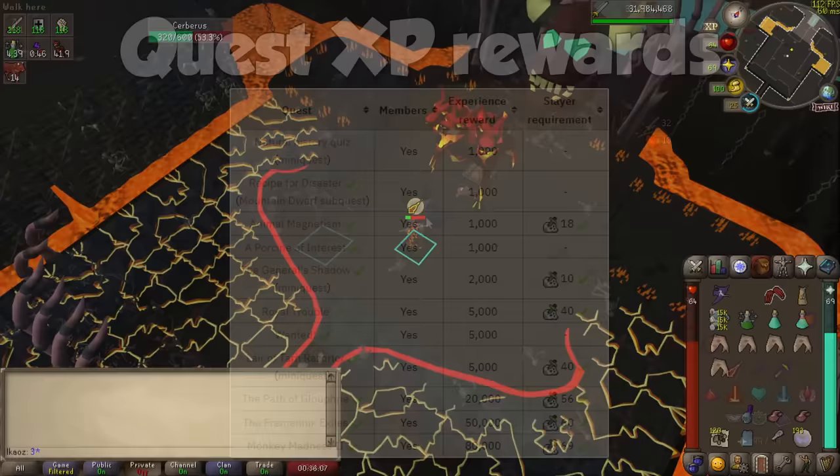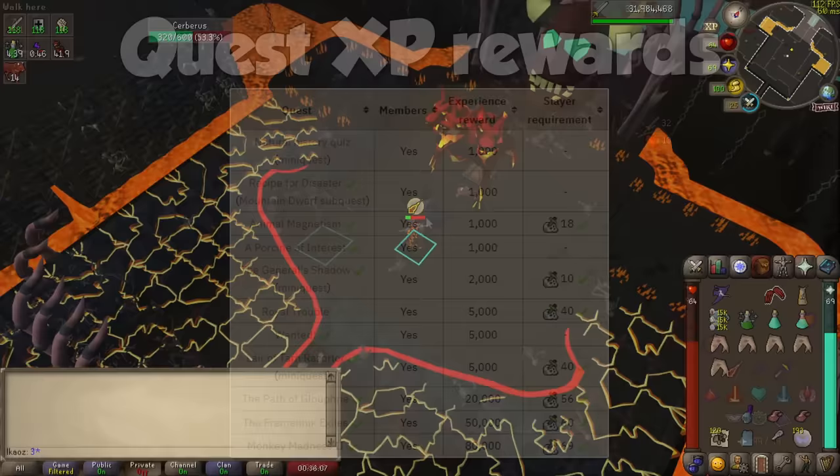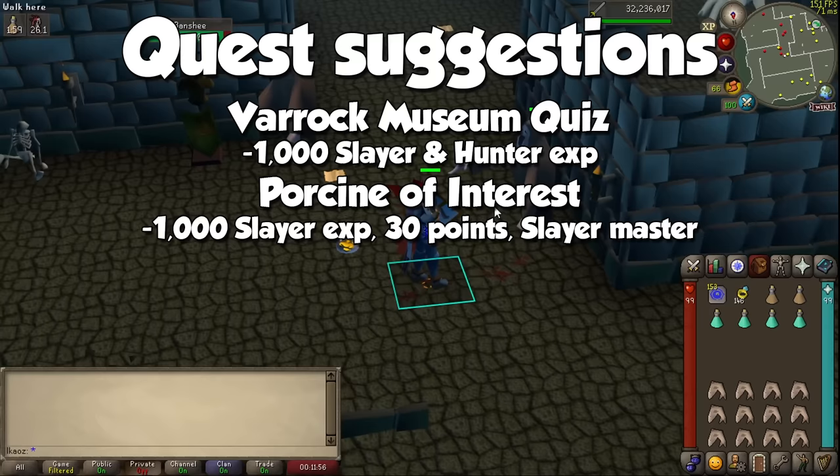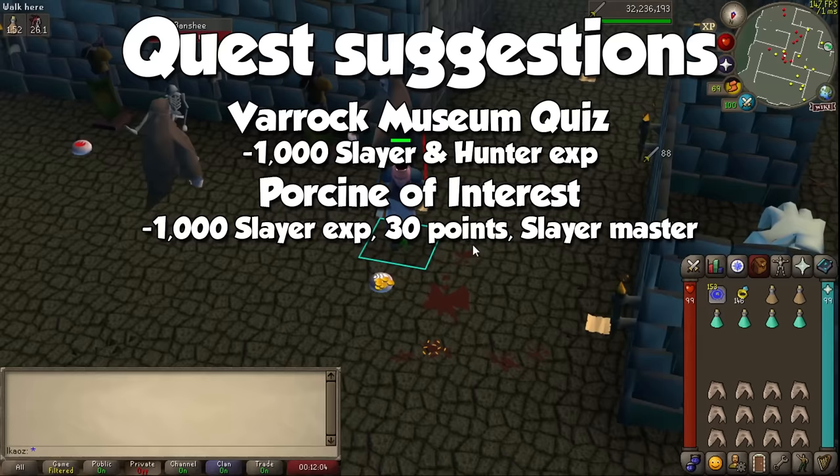These are all the quests that provide Slayer experience as of the time of making this video. Remember that some of them have Slayer level requirements and you may not be able to do them right away. The only two quests I recommend for early Slayer experience are the Varrock Museum Natural History Quiz for 1000 experience, although it's technically not a quest, and Poor Sign of Interest for another 1k. Any quest that grants Slayer experience will be pretty far off, so keep these two in mind to skip some painful early game.